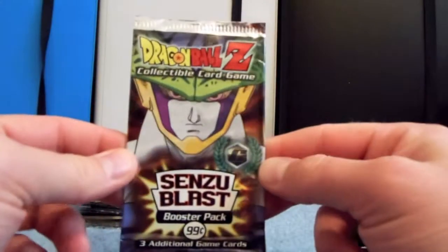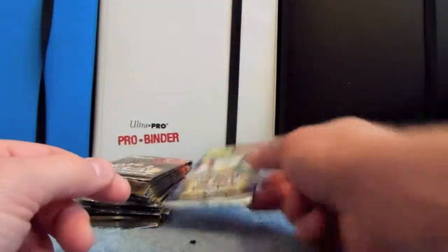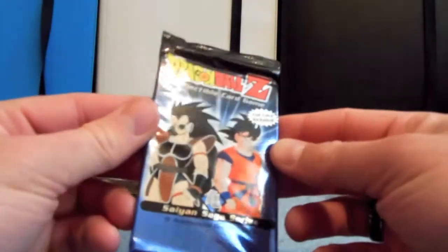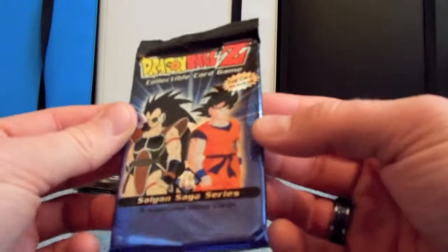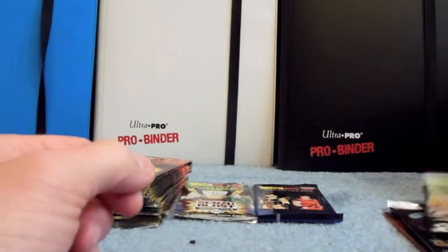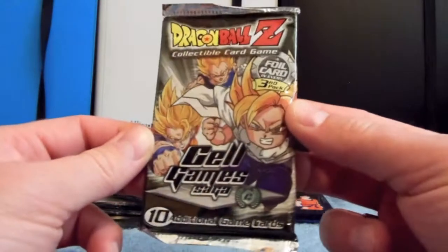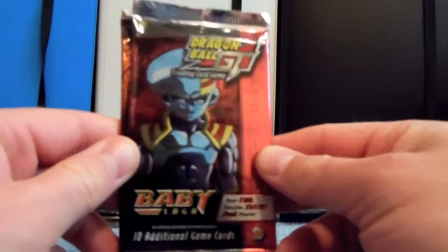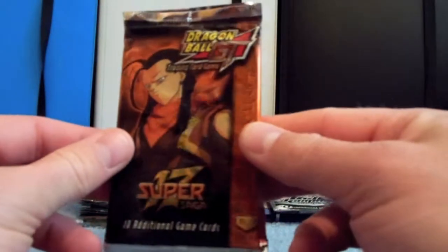And I have one Senzu Blast — I think it's a Cell Games, I'm pretty sure. Then I have one Saiyan Saga series pack, it comes with one foil card. Then I have a Cell Games Saga pack. And then I have the GT series — I have the Baby Saga and then Super 17 Saga.